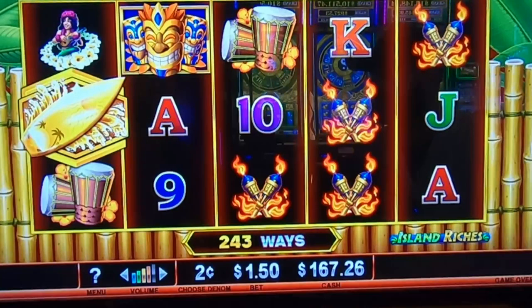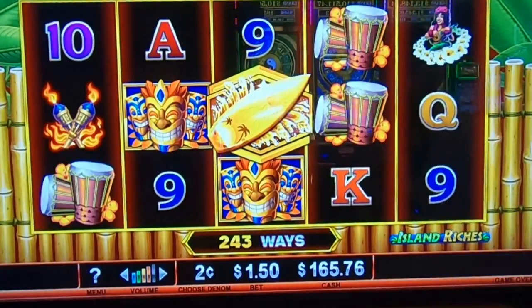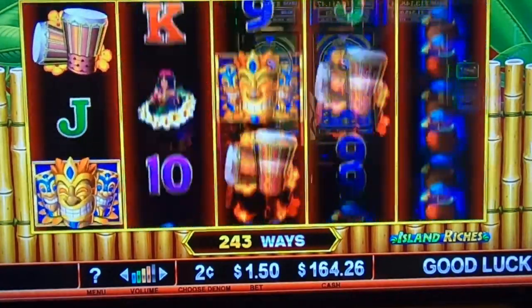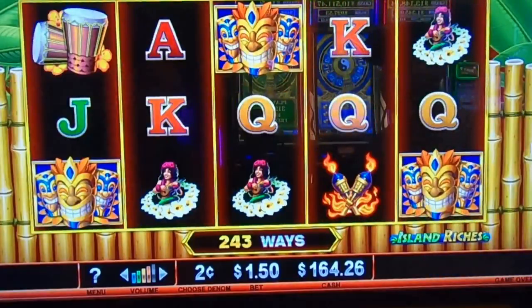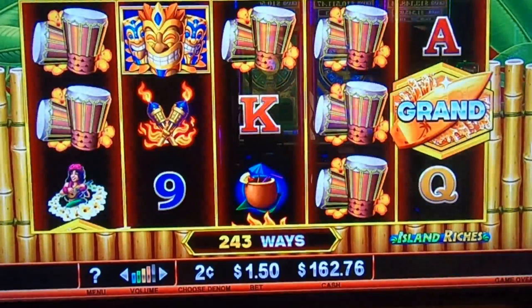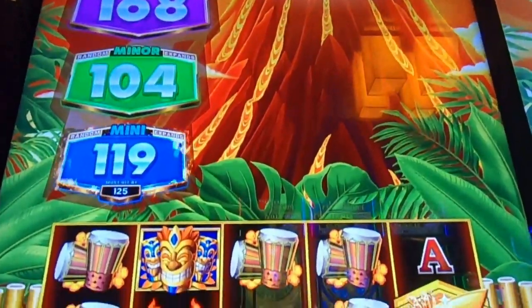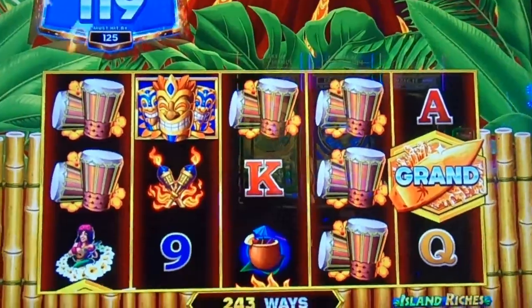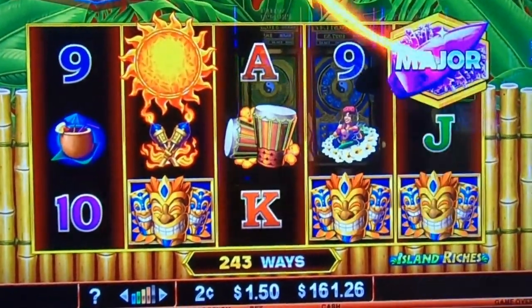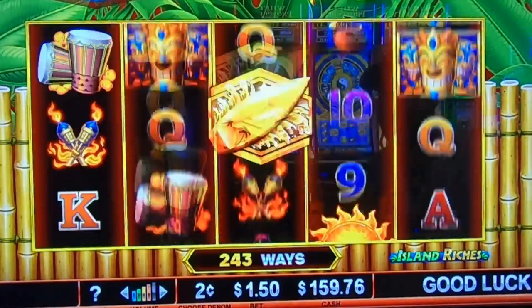The rules say you need two surfboards and then something in the last reel for a stack with a corresponding mini, minor, major, grand, or mega color. Right there it increased our grand by one. So the actual word has to be on the surfboard, most likely only in that last row — very similar to how Regal Riches works. There's the major one.